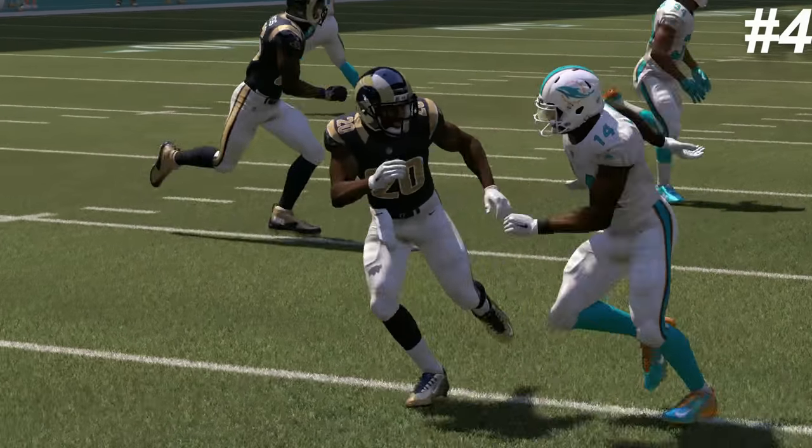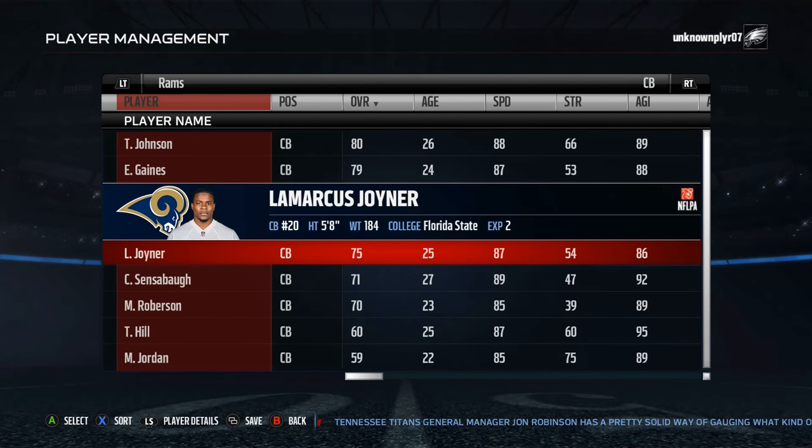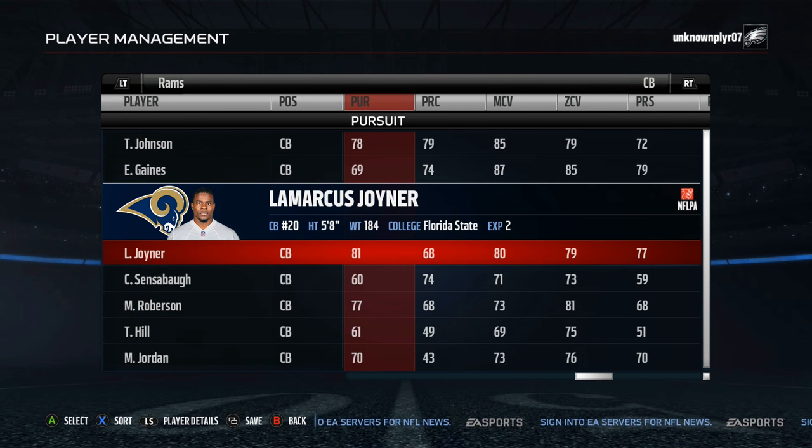The number 4 sleeper is LaMarcus Joyner. Joyner is another corner-safety hybrid and he has the best of both worlds in a way: 71 catch, 76 tackle and 80 hit power on one hand, and 80 man, 79 zone and 77 press on the other. So aside from being a tick slower than your average corner, Joyner has no other glaring weaknesses.